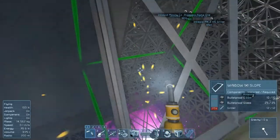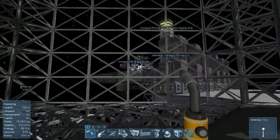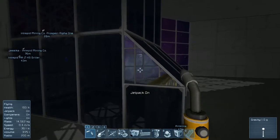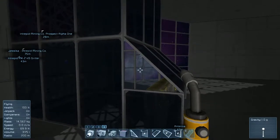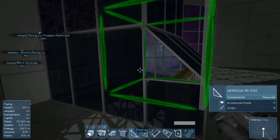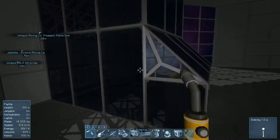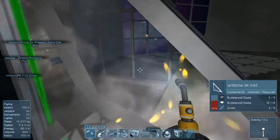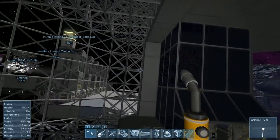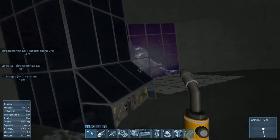We'll weld these windows together, and then I want to do some housekeeping on some of our small ships. Some of them are in need of some serious TLC — we've kind of been ignoring the maintenance on those ships, so we're going to have to take care of that as soon as we finish this. Looks pretty good to me. Yeah, I like that a lot better than what we had going on previously.